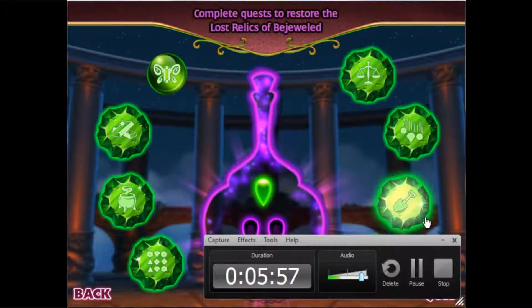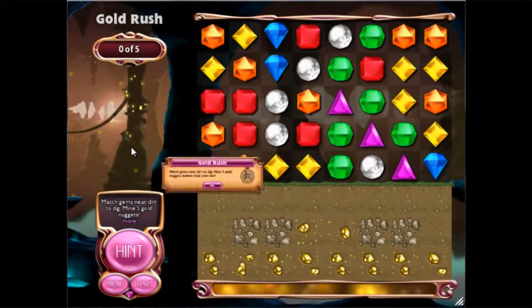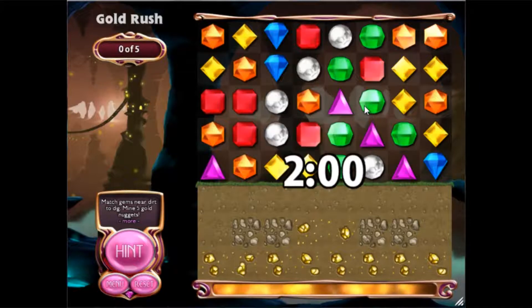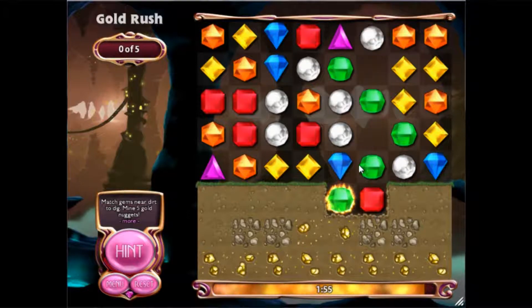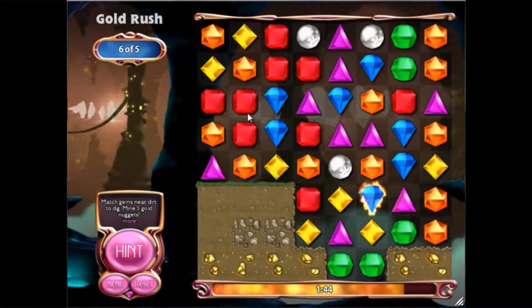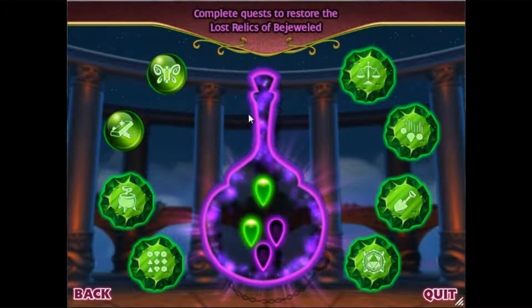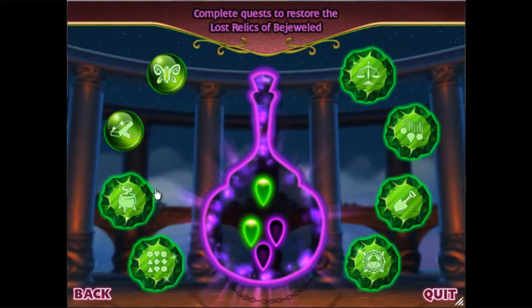How much time are we in? Five minutes — still have enough time. Alright, next we're going to be doing Gold Rush. If you saw the trailer, this is the mining. Mine gems near dirt — what they want you to do is match gems near the dirt, and that will help you dig. The concept might sound idiotic, but it's actually a good idea — it's pretty fun. Hypercube! Hypercube's the best gem in the game. And I'm already done! See how game-breaking Hypercubes can make this? You want to get them any time you can.